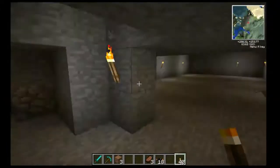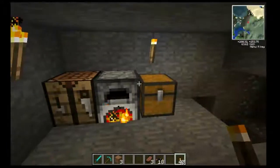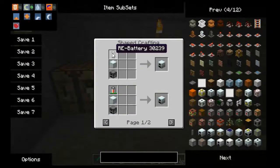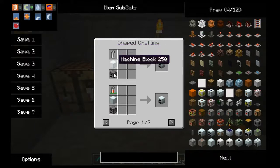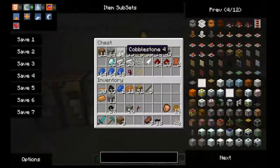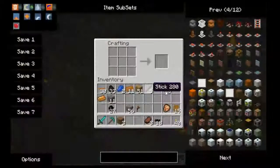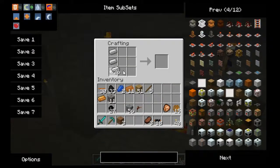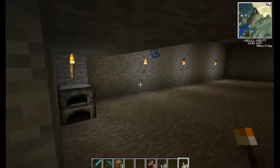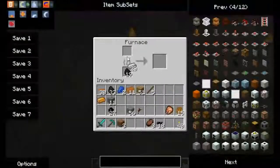Let's see if we can find the generator recipe. We're going to need a rechargeable battery, a machine block, and a furnace. Let me take some of this iron. If we put it in here like so - an iron furnace, we don't want that - we need a machine block. First thing we're going to have to do is make refined iron for the machine block.